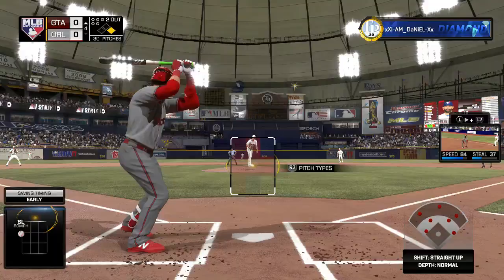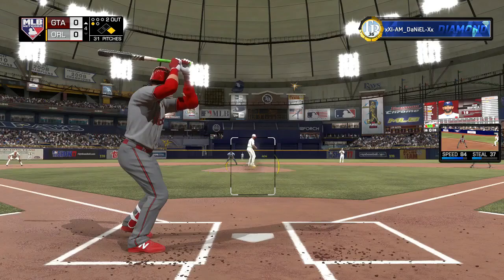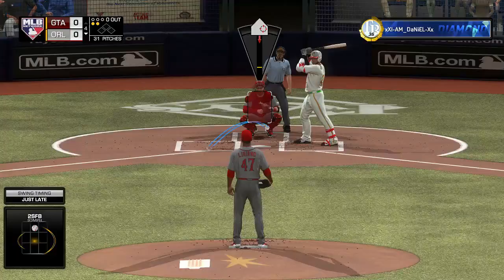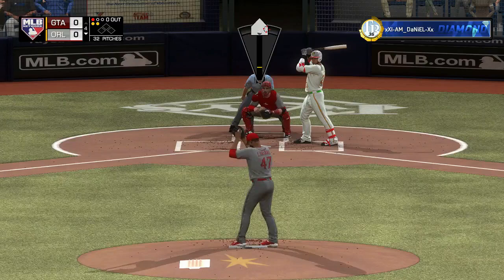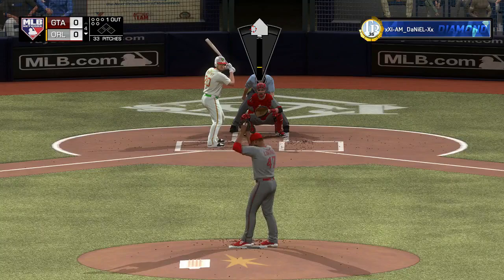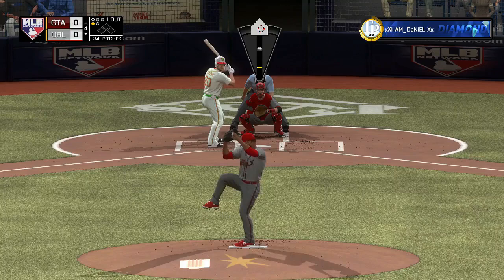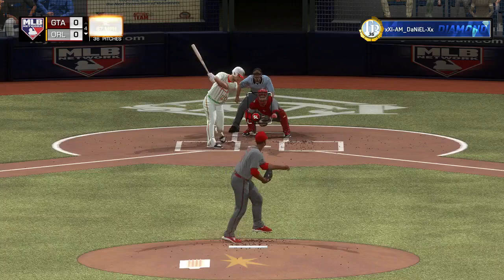Griffey sends one to the shortstop and he doesn't turn two, so I still have somebody on first for Bautista. I made a pretty solid swing in Bautista's first at-bat but it went right to the center fielder. This guy was just hanging curveballs — every single inning, just looping them in. Bautista hits a missile right to the shortstop, so unfortunately I'm not able to cash in any runs. Now Nelson Cruz is up and goes down swinging — first strikeout of the ballgame for Liriano.